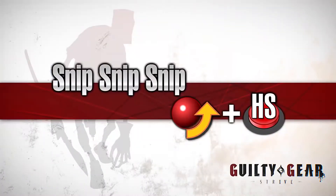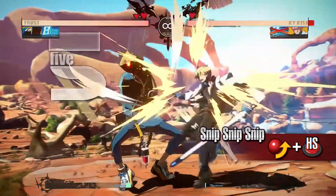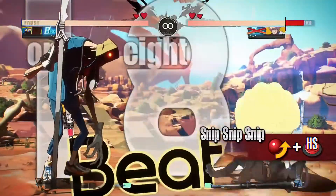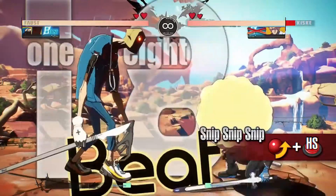Snip Snip Snip. An inescapable grab move that will change the opponent's hairstyle into an afro. You can land attacks on the opponent's afro, meaning you can hit them with a jump kick or a jump dust more easily.